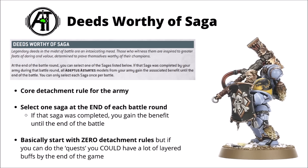The core rule is Deeds Worthy of Saga — really quite fun and fluffy. The idea is that your characters try and achieve certain great feats, and if they're successful, all the Adeptus Astartes models on the tabletop gain a big benefit for the rest of the game — meaningful damage or defensive buffs. You can only unlock them at the end of the battle round, can only select one Saga each battle round, and each one once per battle. Theoretically, if the stars aligned, you could trigger one per turn and have four different special rules all stacking by the end of battle round four. The downside is that most of the ways to unlock these just aren't particularly reliable, and you're essentially starting the game with zero detachment rules.